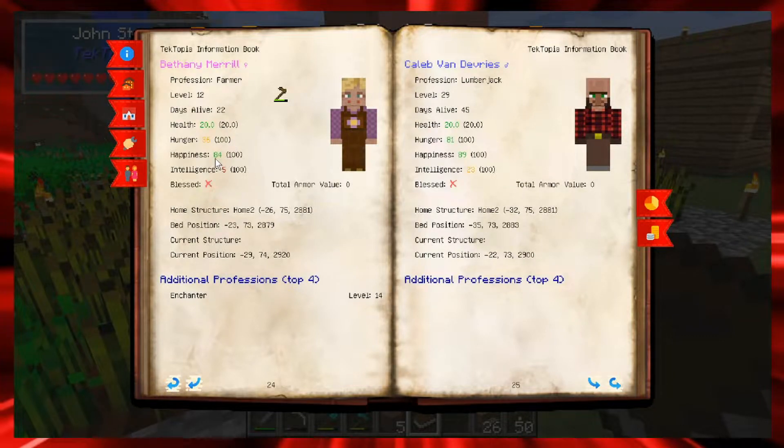So Bethany has 84 happiness, she's a little hungry, and you can see the max stats. Days alive: 22. Caleb's been alive for 45 days. Unfortunately right now they're not too bright — low on intelligence — but we're hoping to fill that up once we get a library set up.